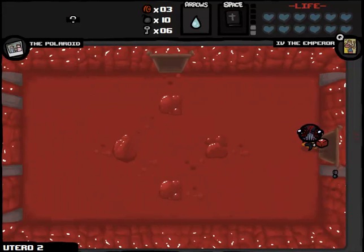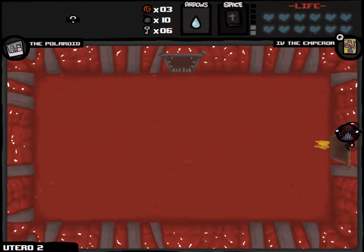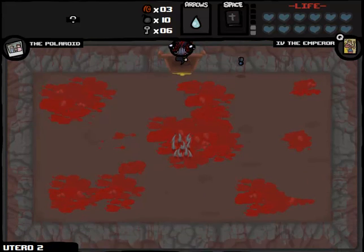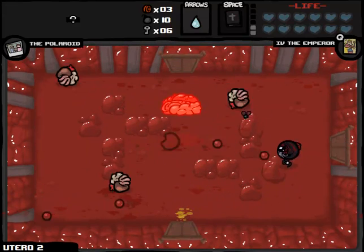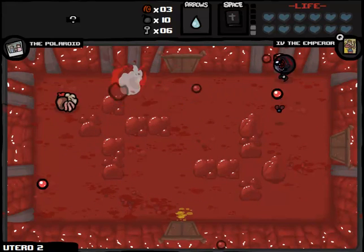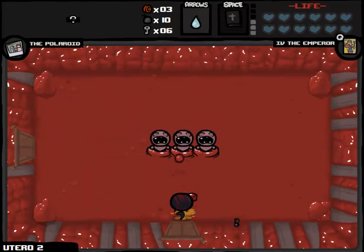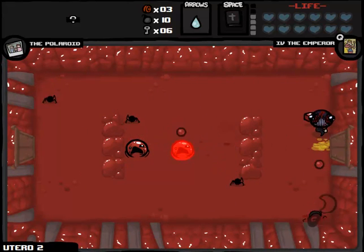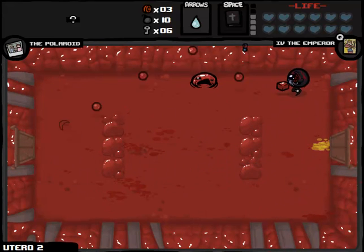He's probably only one hit away from death, which worries me. Last one's dead — we get an Attack Fly, and suddenly I am vindicated! We get another Emperor card as well. I could pop the Emperor card and fight Mom's Heart, or just hold on to it and track my way to the boss the normal way. Book of Revelations has definitely turned out better for us than Guppy's Paw would have. We haven't really gained any HP upgrades as a result. But I do have tunnel vision when it comes to Isaac sometimes.